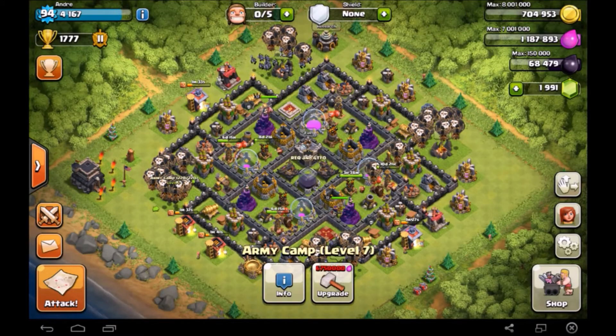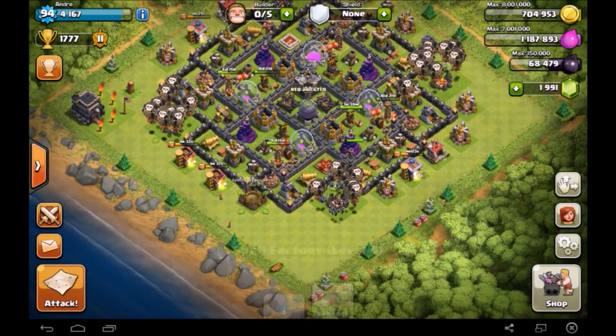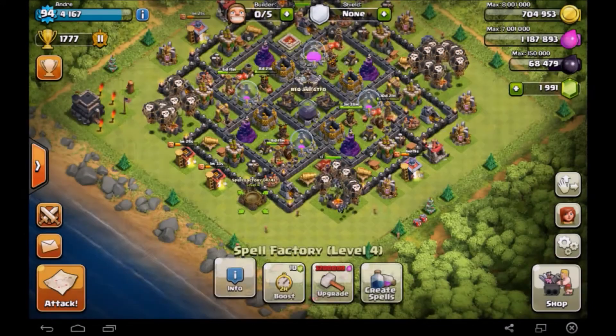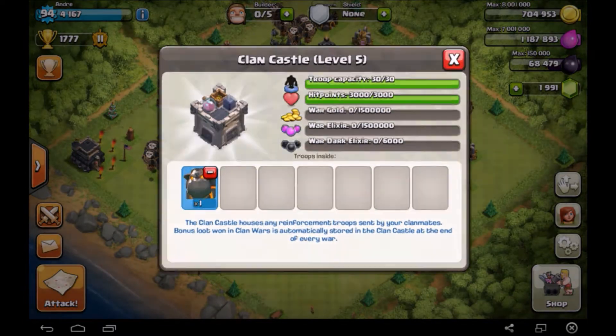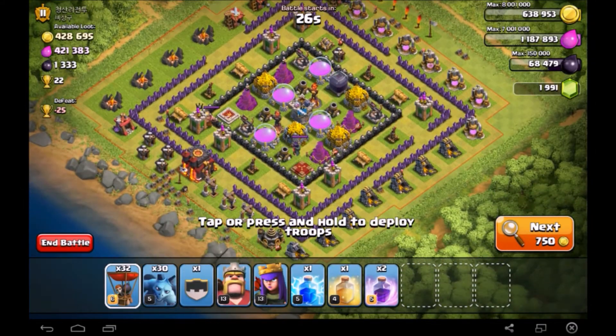Hey guys, this is Andre and welcome back to another episode of Maxing Town Hall 9, Episode 3. Today we're going to be starting off with some Lava Loonion. We have one lava hound in our clan castle, 32 balloons, and the rest minions.